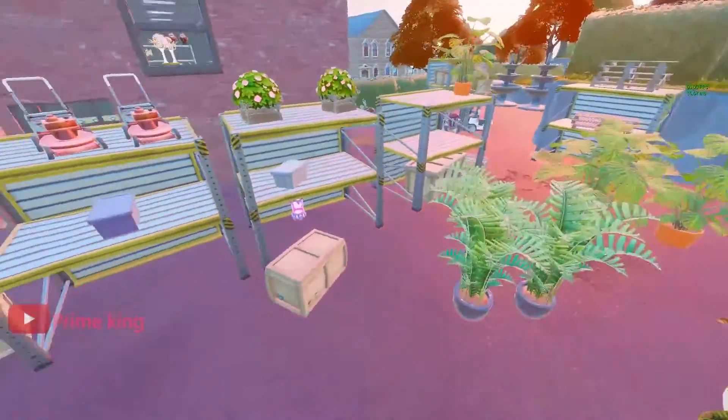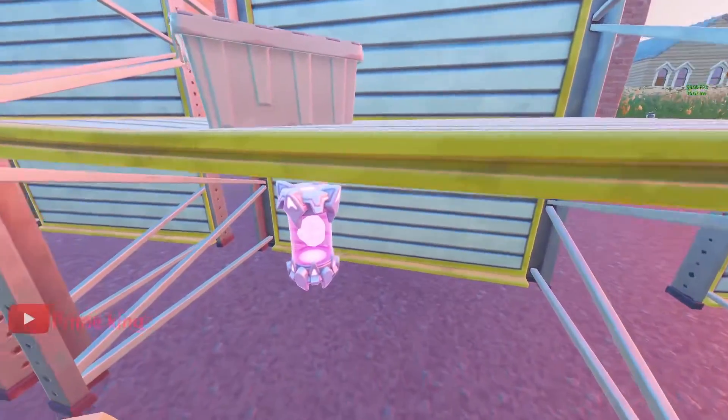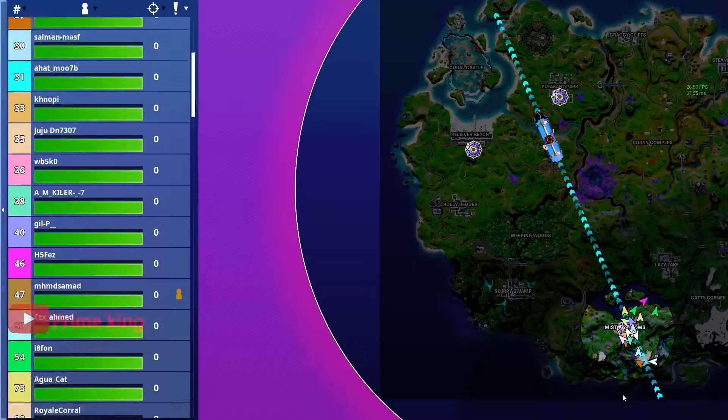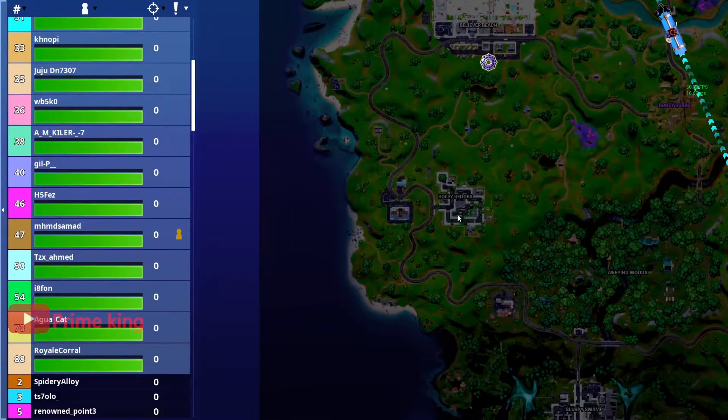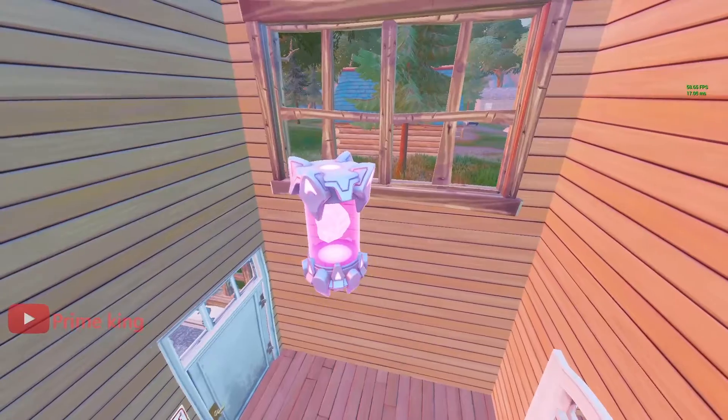First up is Holy Hedges. You're going to find your first alien artifact inside of Holy Hedges right over here on the map. You're looking at this exact location right here where my mouse cursor is.